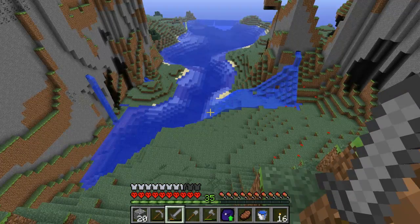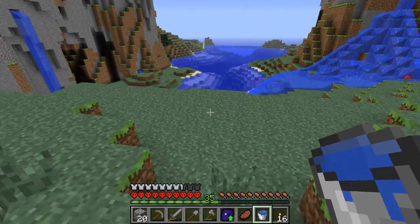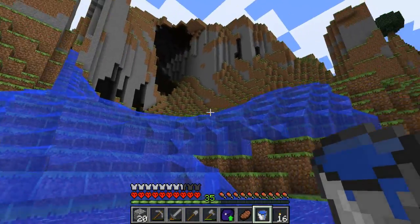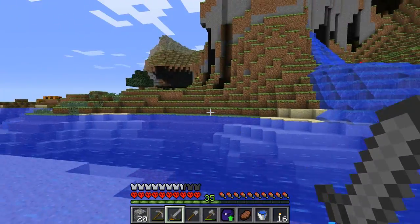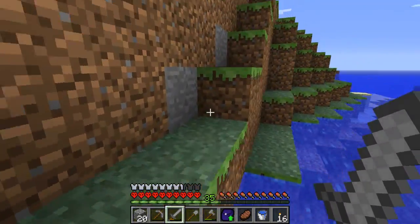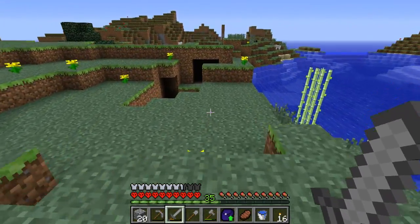Moving onwards, it seems like we've reached some sort of river biome, judging by the fact that this is a giant area of water. That's probably a sure sign we're getting somewhere. Yes, it is a river biome. That water cascade kind of looks awesome. I don't think the river biome is a completely large biome like the others — definitely not the size of the extreme hills biome I'm in, which must be like a good 10 square kilometers or something.